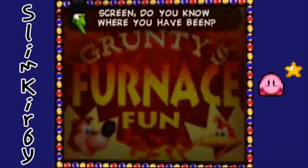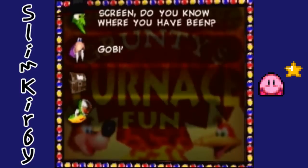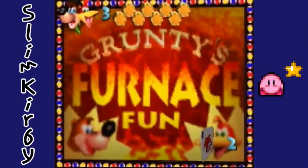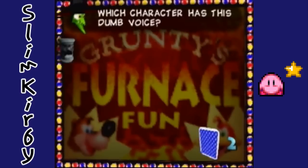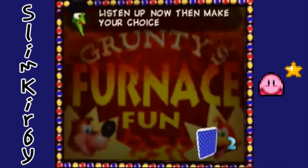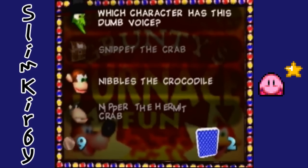Okay another picture. Nope, not Mumbo this time — that would be Gobi's Valley. Mumbo was a choice though, so he didn't get left out. Listen up then make your choice — I gotta listen here. Bottles? No, that would be Jinjo. Thank you. Okay another sound question — Konga? No, that would be Nipper.